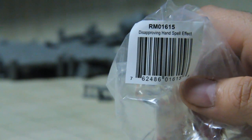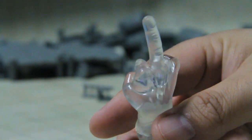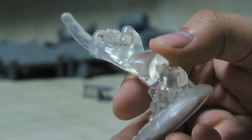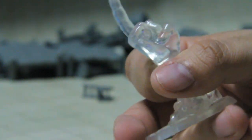We got a disapproving hand spell effect — a bit of a rude gesture. With all the big beast hand effects from the core set, they made this one as an add-on, and I'm like, yeah, that'll be funny.